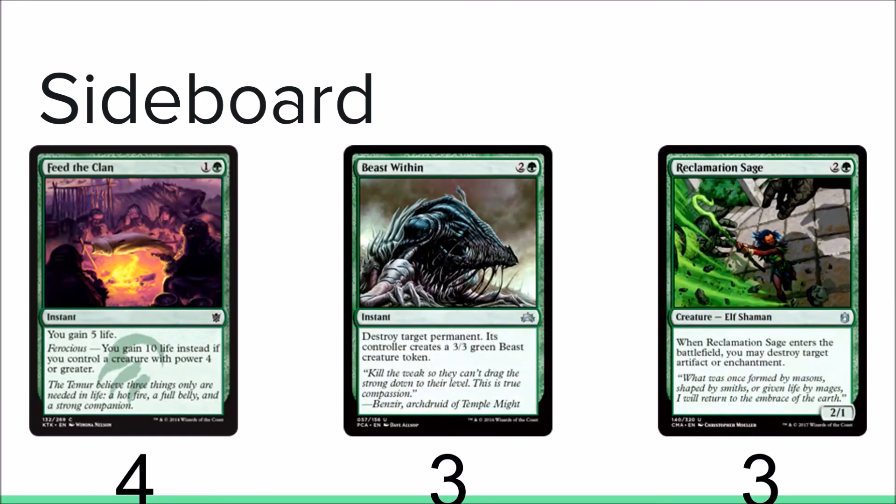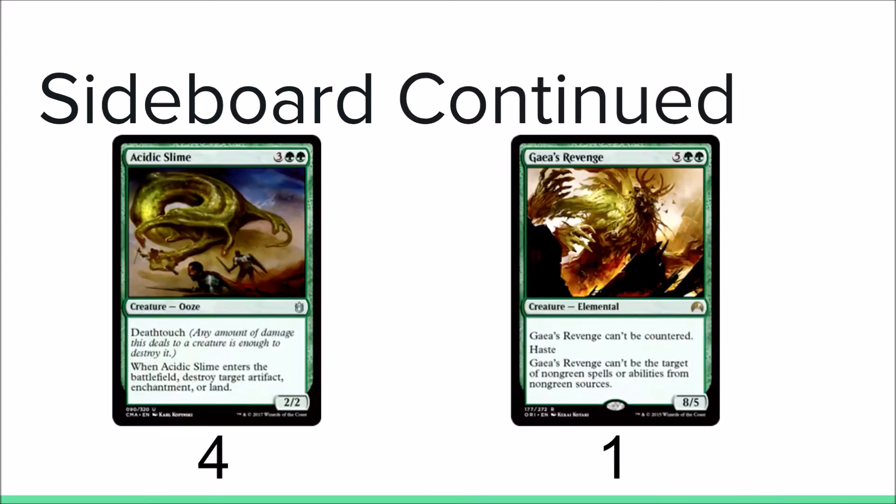For the sideboard — the deck list showed 16 cards so I ended up cutting Dismember just to shave a bit more off the price. We have four Feed the Clans, good against aggressive decks and burn. Three Beast Within, three Reclamation Sage — Beast Within is good against any deck that has pesky permanents you need to get rid of. Reclamation Sage is good against Bogles and against Affinity; both those decks are on the rise, so play as many as you can. Four Acidic Slime to interact with your opponent's permanents, and one Garruk's Revenge.